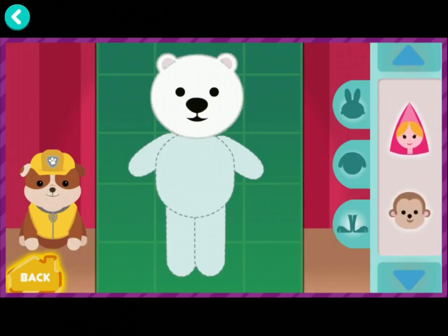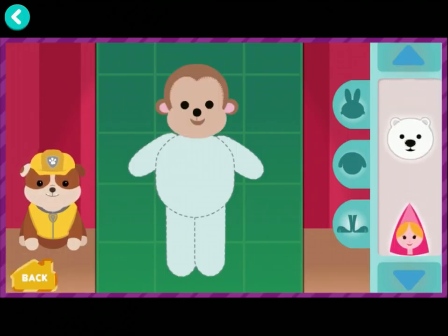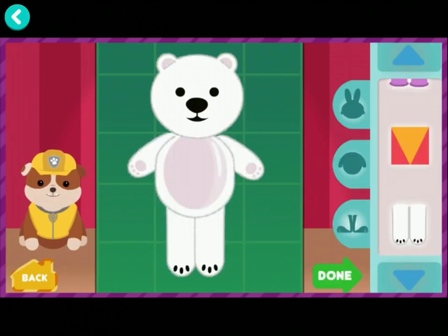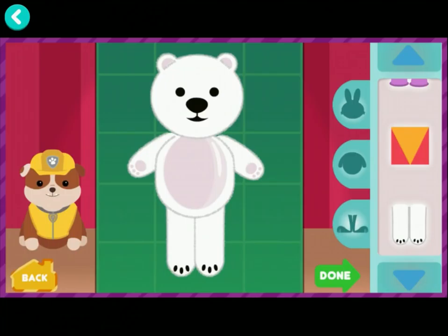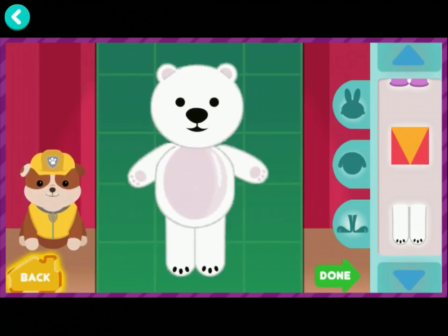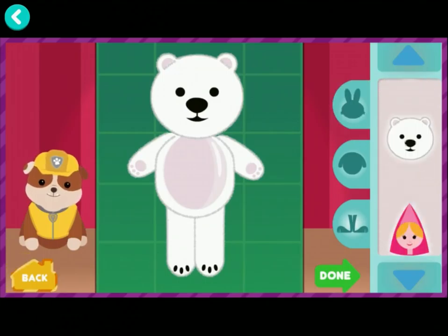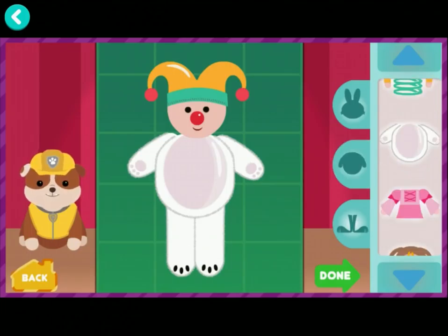Keep customizing your toy! That toy needs a new body. Tap on the green Done button to watch your toy come to life. Keep customizing your toy! Or, if you want to go back, tap here. You and Rubble make a great toy-building team!